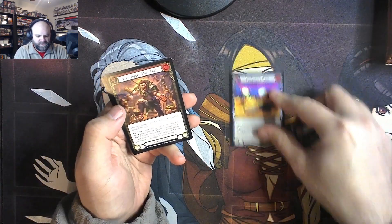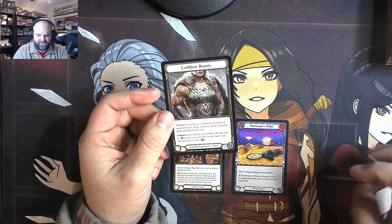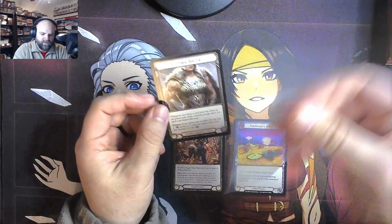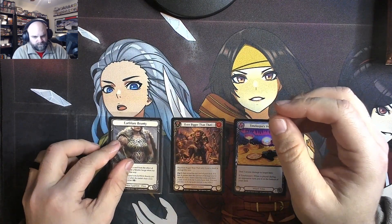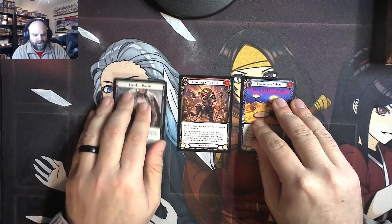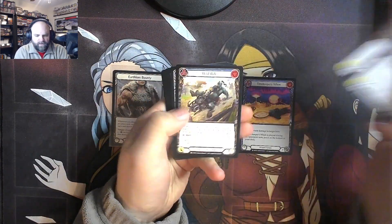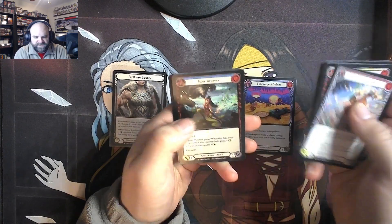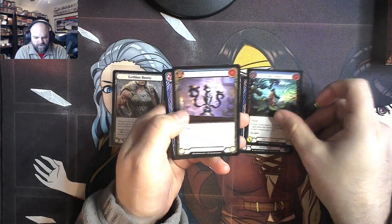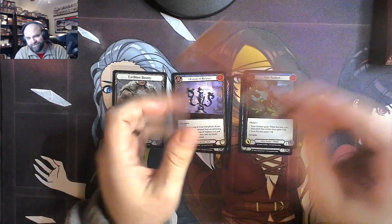There's our Foil Timekeeper's Whim. Even bigger than that — a Majestic in the first pack. That is an Earthlore Bounty. So this is my first time looking into this set really in quite a while. There are some of the cards I pulled previously that aren't for heroes that I play. There's Twin Twisters for a Common Foil again. And a couple of rares — a Talisman and Emeritus Scalding, which is a really pretty interesting card.